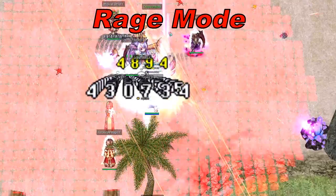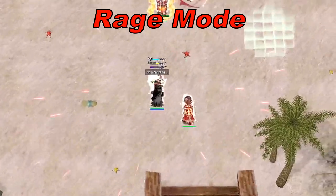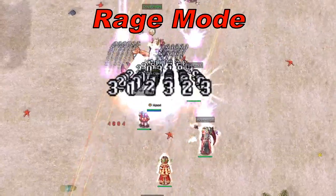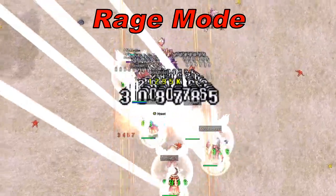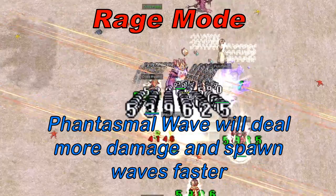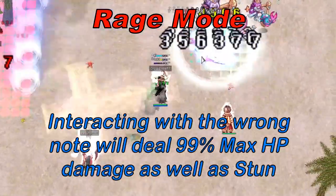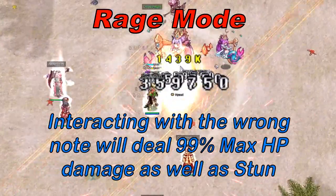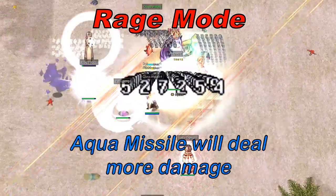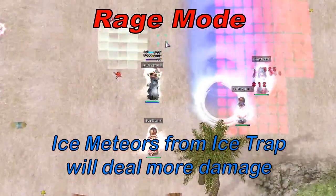Rage Mode: When Naizori enters rage mode, she will screech in a circle around her after a few seconds — any players caught inside will be inflicted with the dizzy status. While enraged, Phantasmal Wave will deal more damage and the wave will spawn faster, Siren's Song will have a lower countdown and players who interact with the wrong note will take a large amount of damage as well as become stunned, Aqua Missile will deal more damage, and the ice meteors inside Ice Trap will deal more damage.